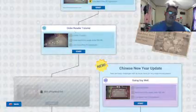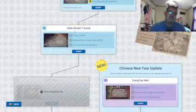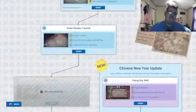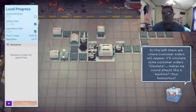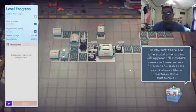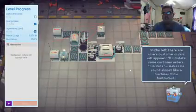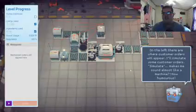On the left is where the orders will appear. So when an order for a cheeseburger comes in, that's when all of these machines will turn on and send it through. I'll simulate some customer orders. Makes me sound like a machine — how humorous. Oh, here we go! The first order. That means it will only send out one of the ingredients since it only needs one — unless more orders go through, just like this.